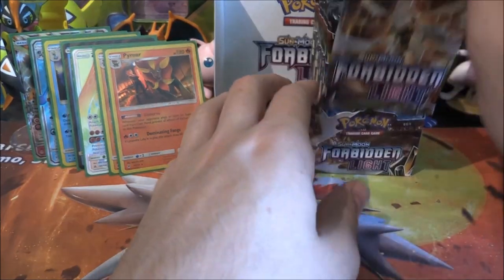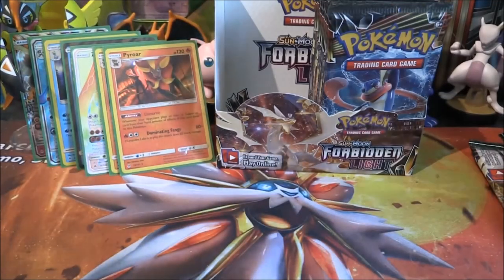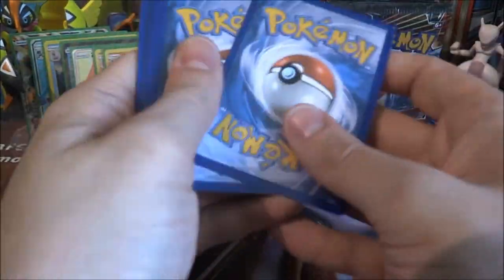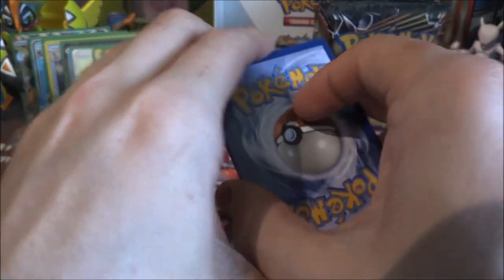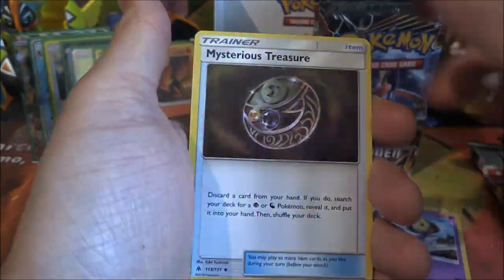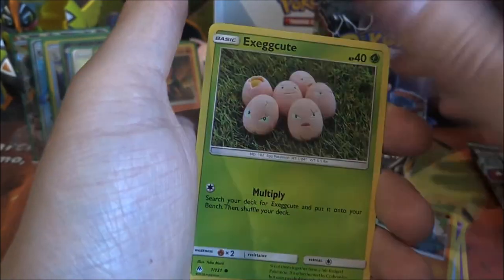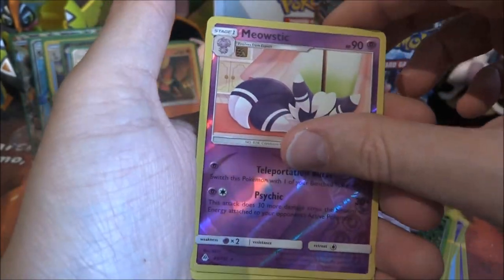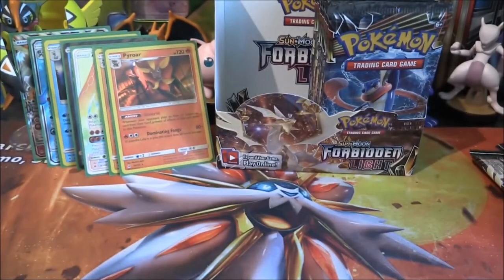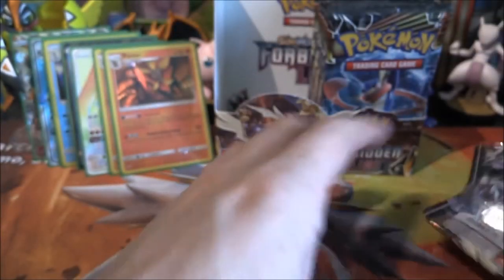One half down, one half to go. Let's start with Ultra Necrozma GX. Psychic Energy, Yooksie, Mystery Treasure, Azelf, Esfer, Honege, Noibat, Gible, Execute, Meowstic reverse — and an Alolan Marowak. How many Psychics did we just get in that one pack? One, two, three, four, five — and a Psychic Energy. That was insane.